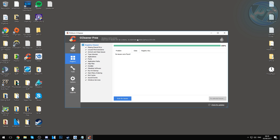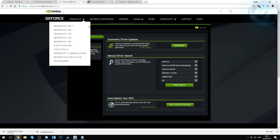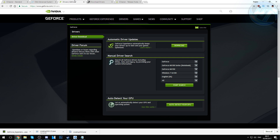Inside CCleaner you can also see what GPU you're running — I have an NVIDIA GeForce GTX 970. This is important because we're now going to update our GPU drivers. GPU drivers come out roughly once a month, so make sure you keep them updated. Links to both NVIDIA and AMD driver download pages are in the description below. For NVIDIA, use the automatic driver update tool. For AMD, use the automatically detect and install option and follow the on-screen instructions.